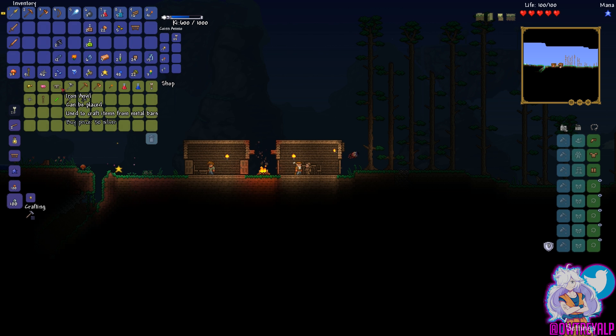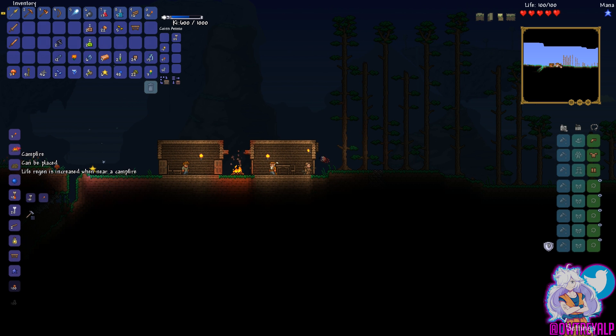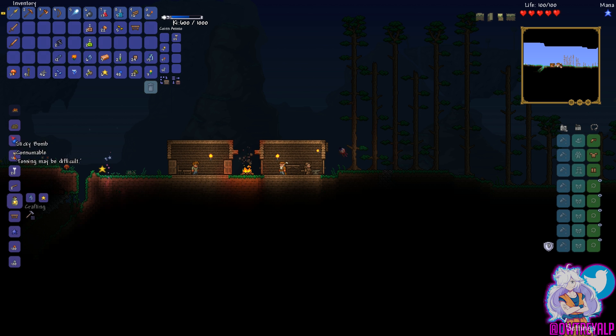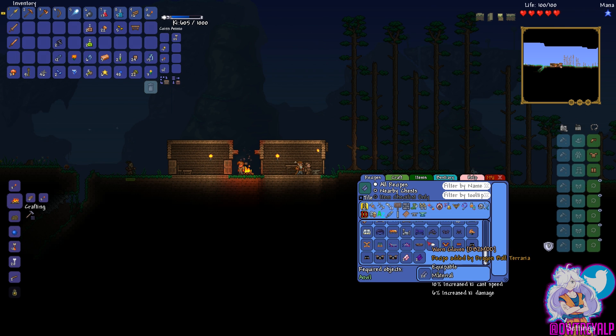Anvil — I could probably use some anvils. Let's go ahead and grab ourselves a little bit more money, and get that anvil. We'll place that right there. What else can we build now with the anvil? I don't think I have anything that could really be built with the anvil right now, but I just wanted to have one because eventually we're going to need it. The Saiyan armor requires an anvil, and we need silk and tin — I have to figure out exactly where we get silk from.